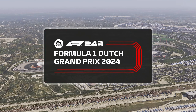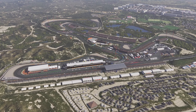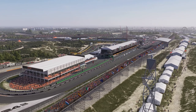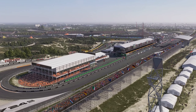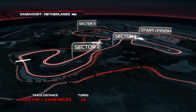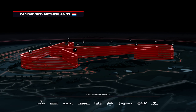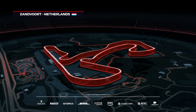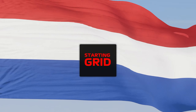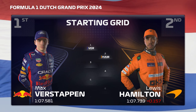For years the people of Zandvoort fondly recalled the Grand Prix they used to hold, and then came along Max Verstappen. The Orange Army sold seats and seats across Europe, and now they have their own Grand Prix. It's race day in the Netherlands — four lefts and ten rights make up the 14 corners of the narrow and demanding Zandvoort circuit, with plenty of peaks and valleys over the 2.6-mile lap. Verstappen starts from pole with Lewis Hamilton alongside.